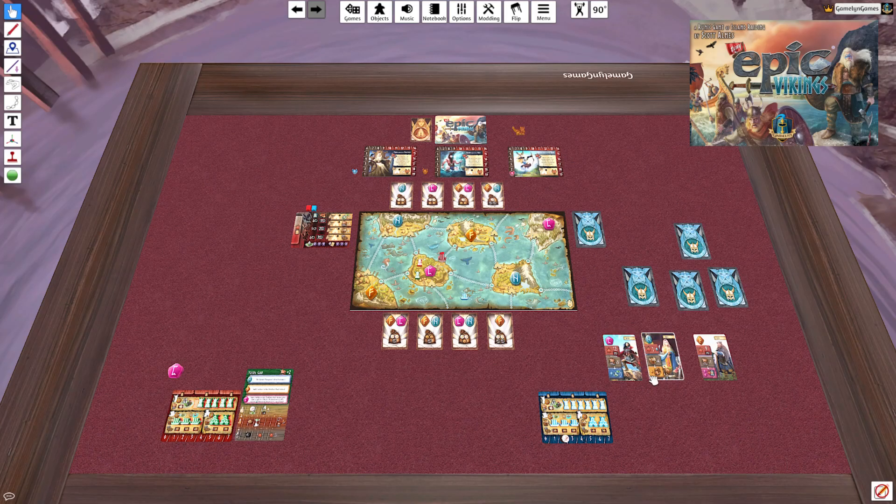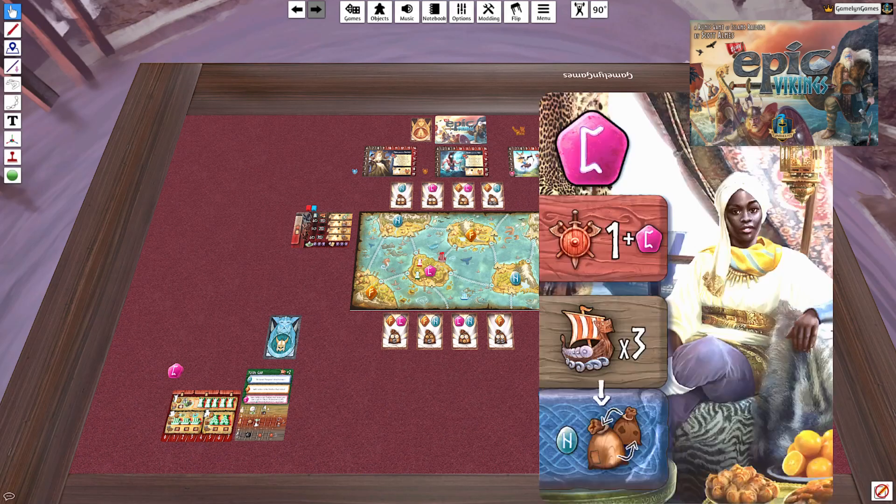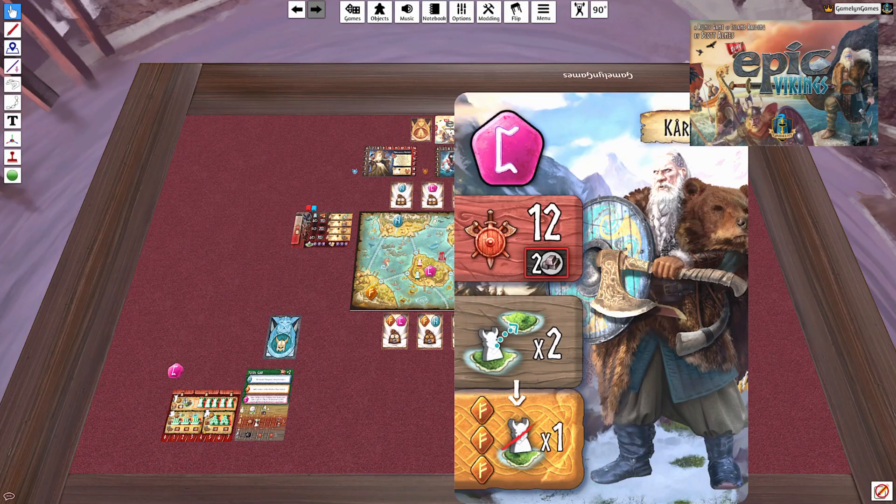I'm going to take the gather, even though the other cards are pretty strong. Having that gather right off the bat, I'm hoping I can get another sale card that comes out. I'll trust that gathering is the right move. Then we'll draw from the next three.